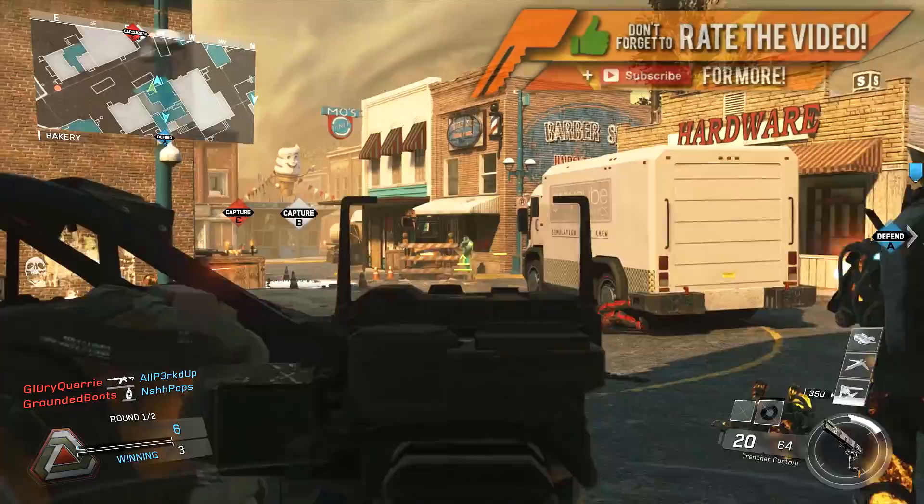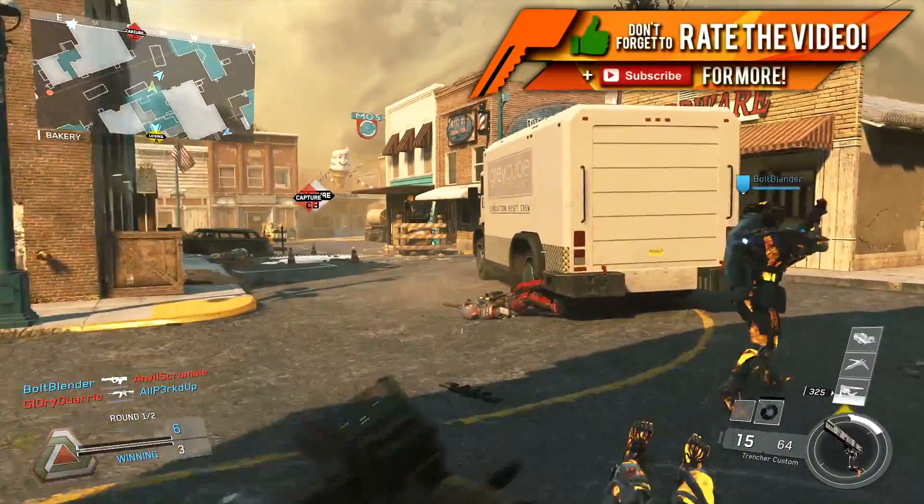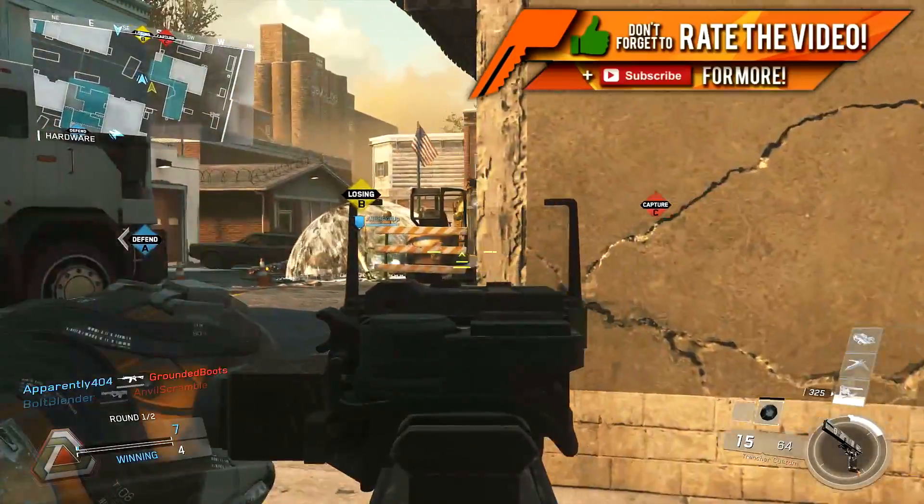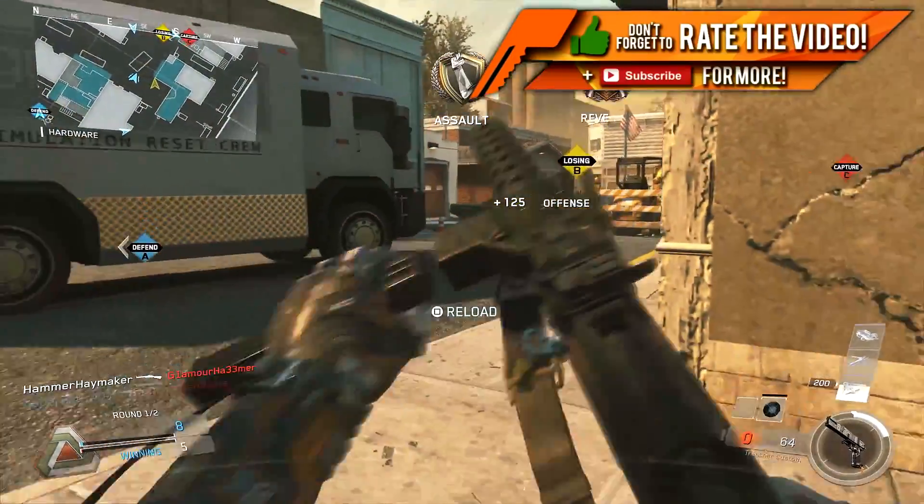The only change here is the fact that we don't have destructible walls like we had in Ghosts, and you don't need to shoot the gate open — it's automatically open for you. The map layout is exactly the same, though.